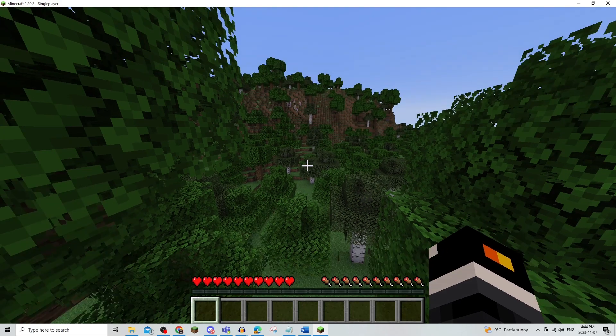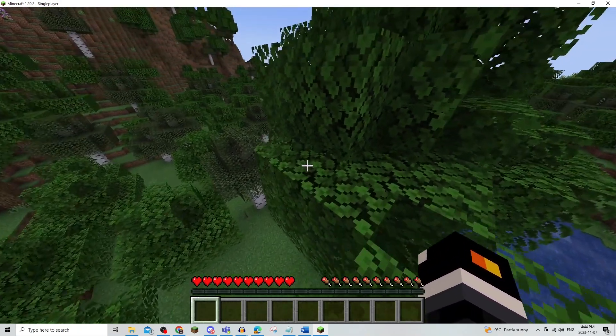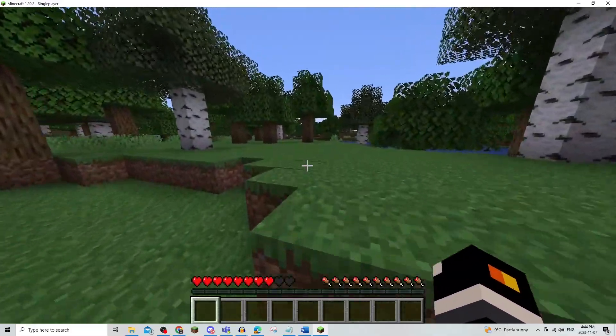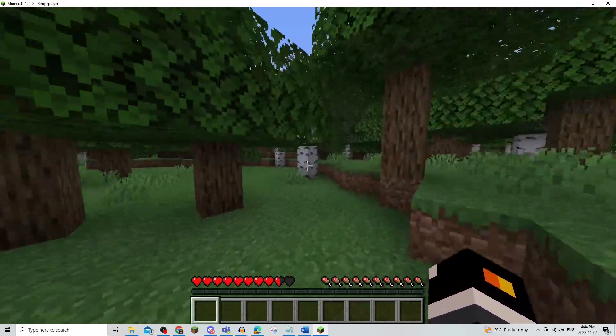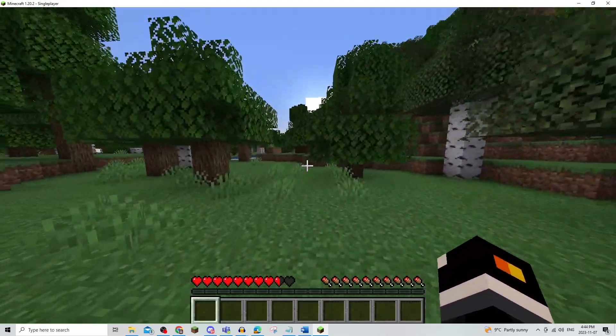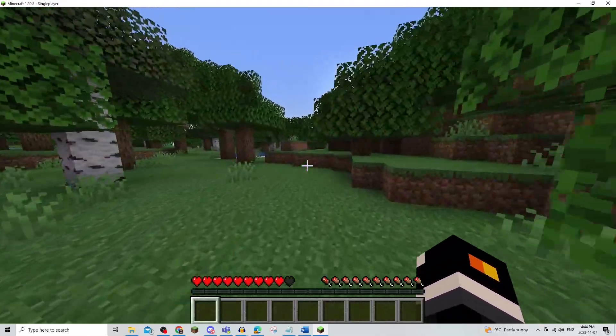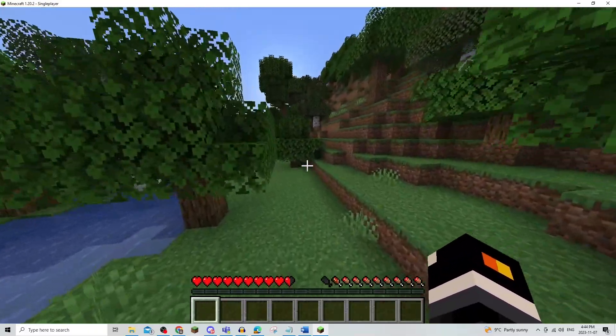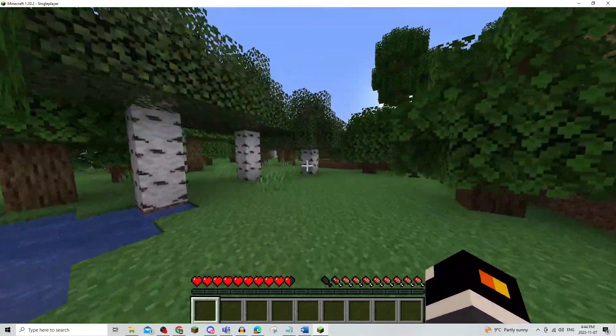In this video, I'm going to be showing you how to teleport to your last death point in Minecraft, so be sure to watch this video until the very end to prevent any mistakes in the process. Now, there are a couple different ways that you can actually do this. The first way is to use a recovery compass.